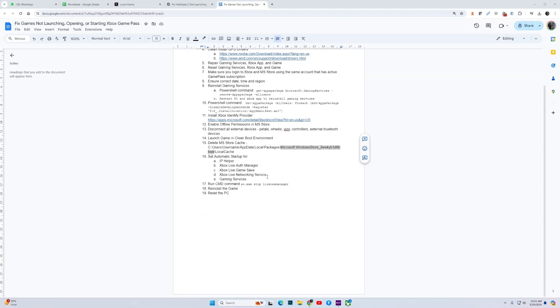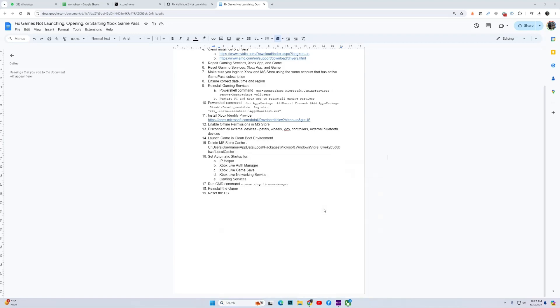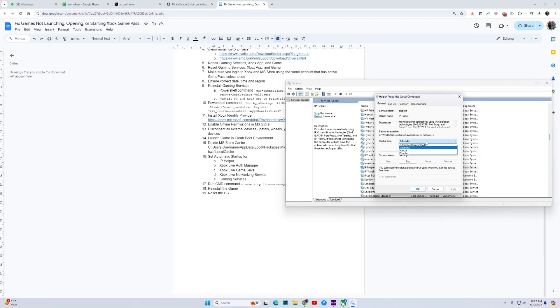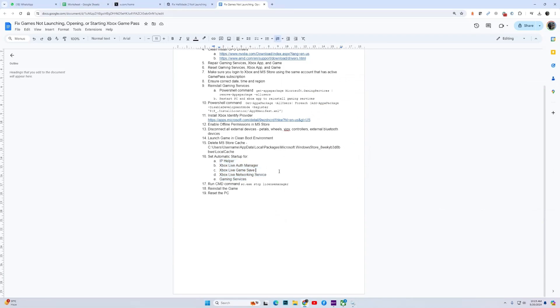If the game is still not working, ensure that these services — IP Helper, Xbox Live Auth Manager, Xbox Live Game Save, Xbox Live Networking Service, and Gaming Services — are all set to Automatic startup. In the Windows Search, type Services and run as administrator. Find each service one by one, right-click, go to Properties, and set the Startup Type to Automatic. Do this for all five services, then reboot your PC and try to play the game.